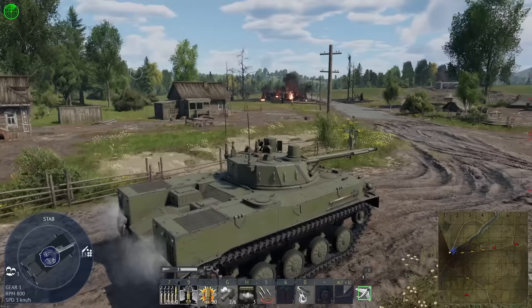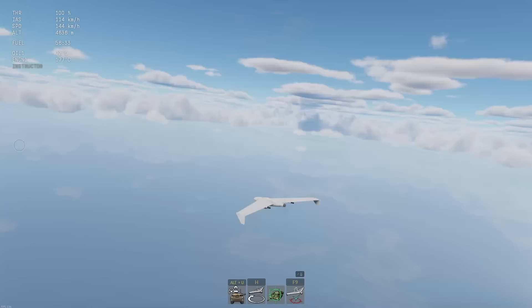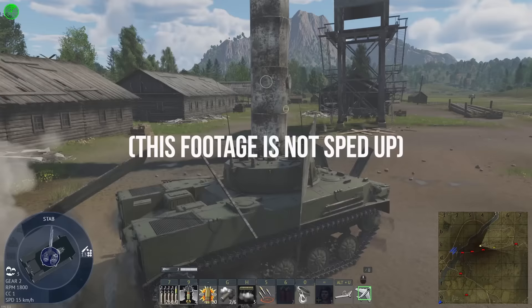The Ground Forces test drive has got a bit of a makeover and things are a lot higher resolution, notably with mountains in the distance. Because the drone technically counts as an air vehicle, you can use the console commands in the Ground Forces test drive.